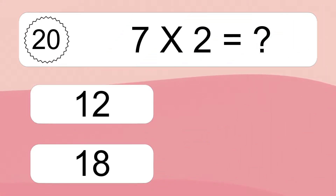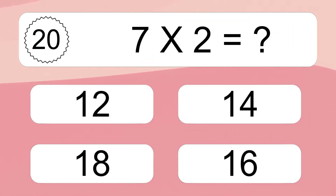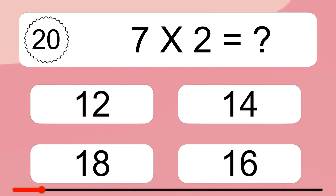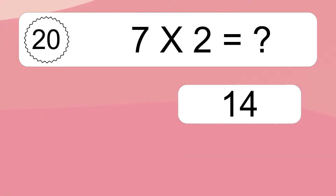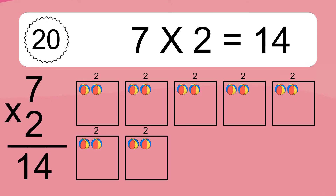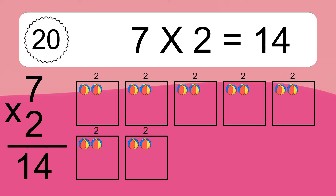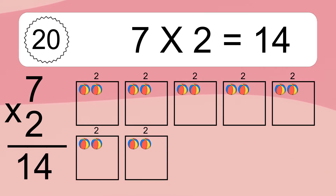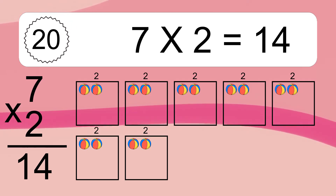7 times 2 equals what? 7 times 2 equals 14. We have 7 boxes, and each box has 2 colorful balls inside. If you count all the balls in all the boxes together, you will have 7 times 2 balls. This equals 14 balls.